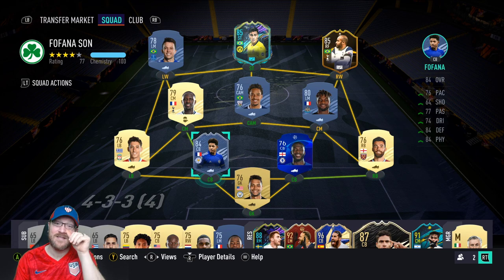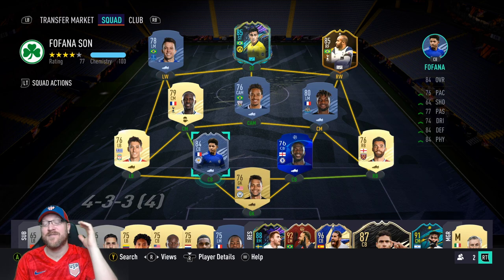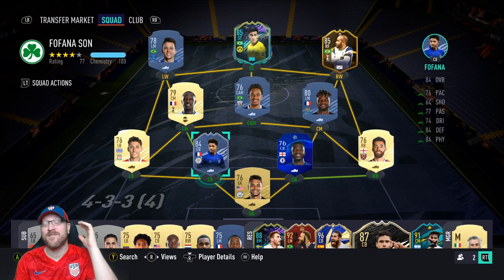Anyway, boys, we're going to wrap it up. I just wanted to share the best way to get this 86 Fofana. Definitely combine the objectives with Rainier or other objectives so you can knock out multiple at once. If you're new here, make sure to subscribe down below, and check me out on Twitch at twitch.tv/PeteDaddy. I'll see you guys soon — take care, bye!